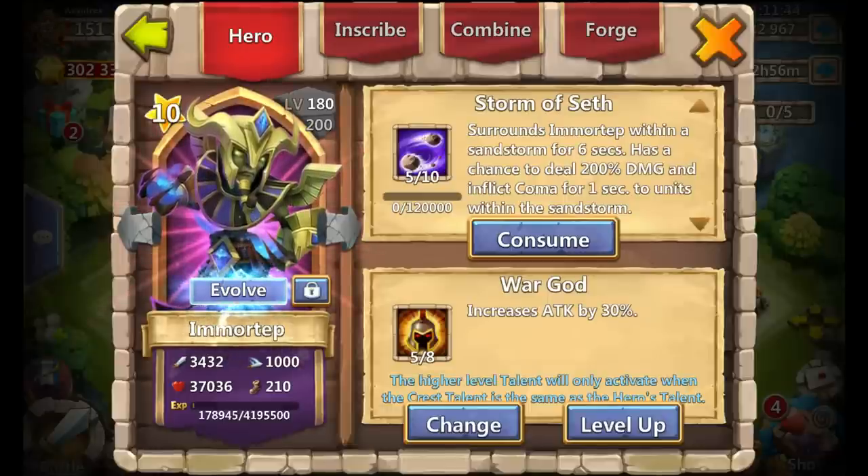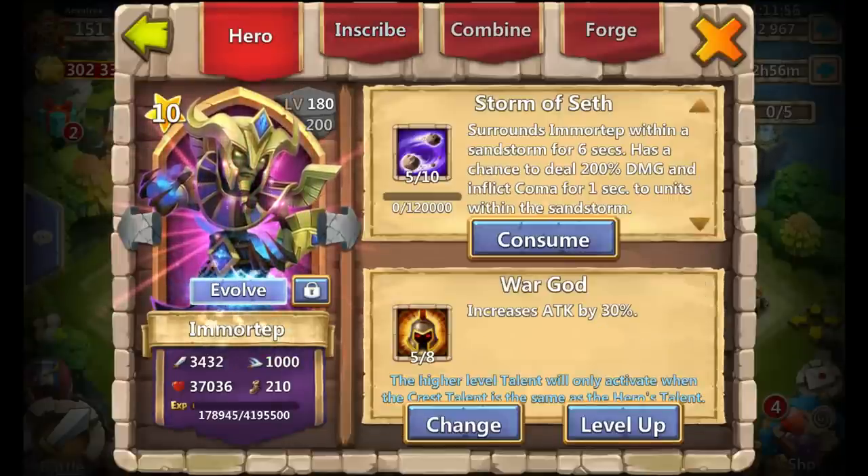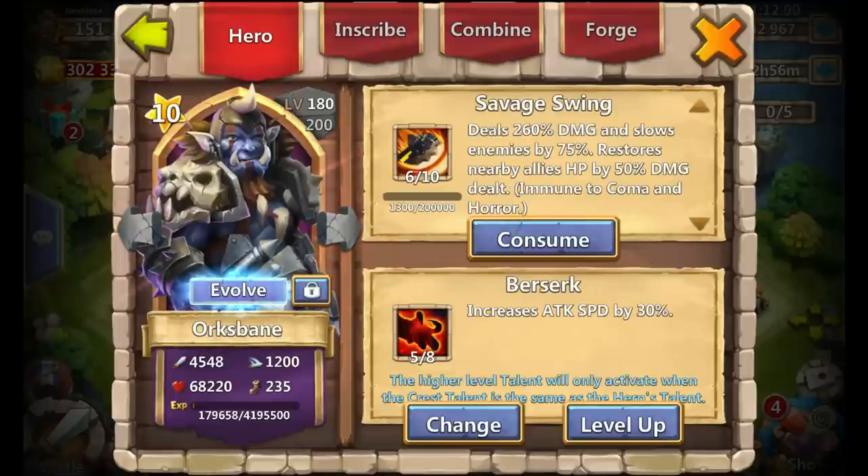Next is Emortep: 5-0-10 Storm of Seth, 5-0-8 War God. Emortep was really powerful when he first came out and then Vlad happened. Level 4 Bulwark and level 80 inscription — if he gets to proc he is still going to hurt people, that is still a fact.